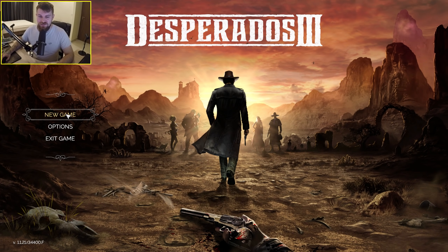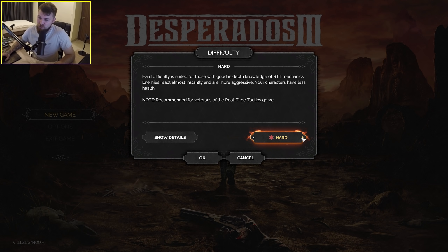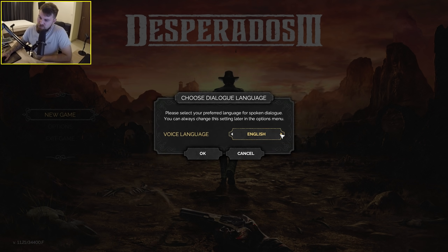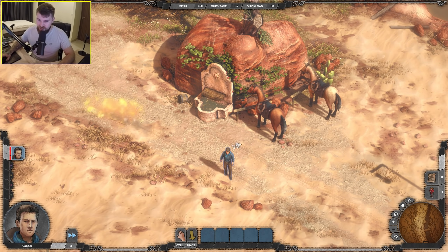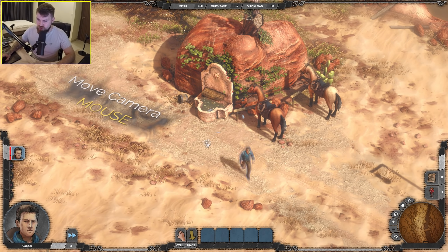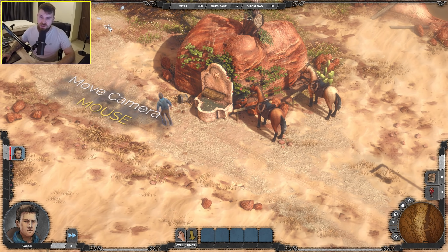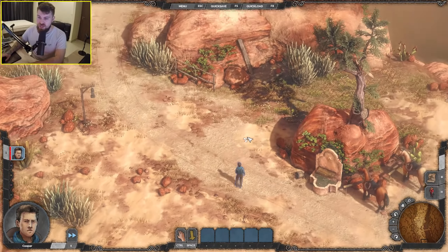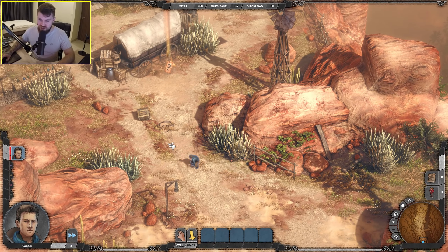Desperados 3 — it's been a long time since I've played a western game. There are 4 different difficulty options: beginner, normal, hard, or desperado. I'm going with normal. There are 4 different dialogue language options: English, German, Russian, and Chinese. Straight away the controls feel very responsive — as soon as I click he's moving in that direction. You can move the camera with the middle mouse button or the arrow keys, and to crouch you press spacebar.